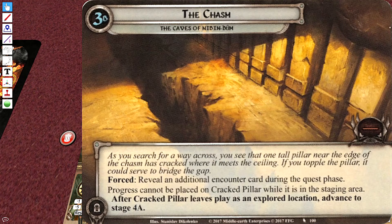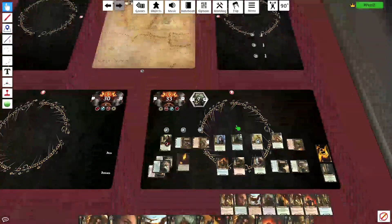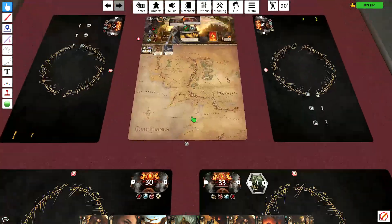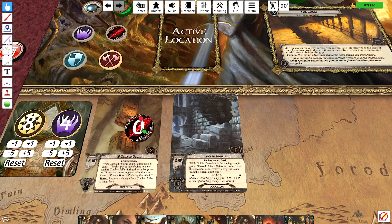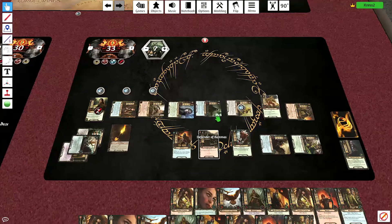Reveal an additional encounter card during the quest phase. Well, we are now in the combat phase and we've got a ton of people ready. So I'm going to attack for four, five, six, seven, eight. Eight minus two on the pillar. He's going to put one, two, three, four, five, six. So we'll be able to travel there next turn. I'm not going to make the mistake I made last time of doing all this crazy excess travel.